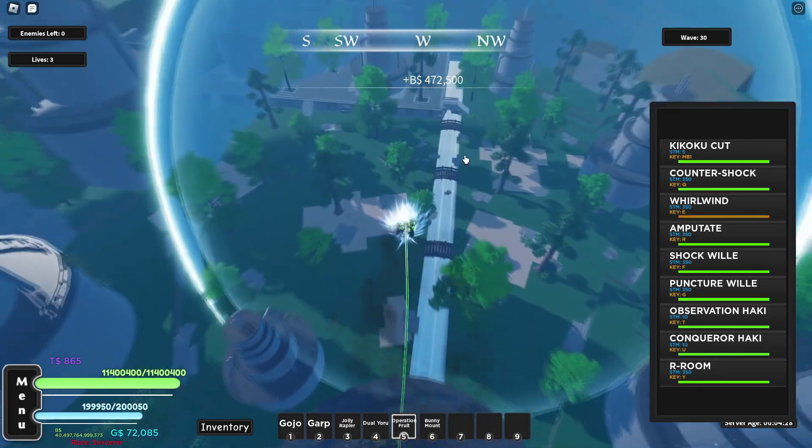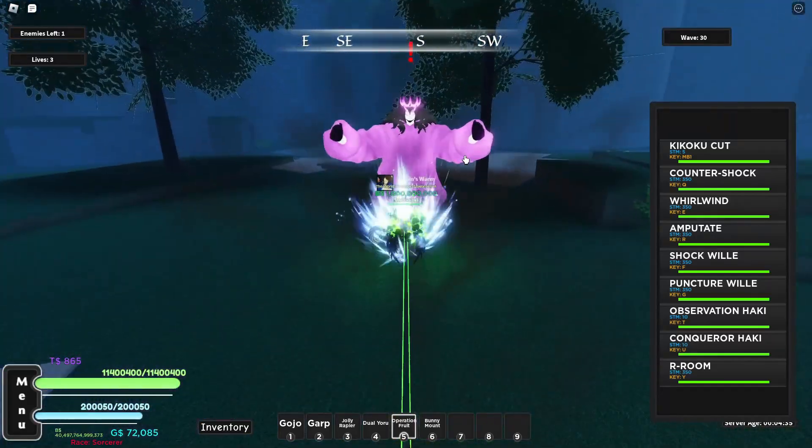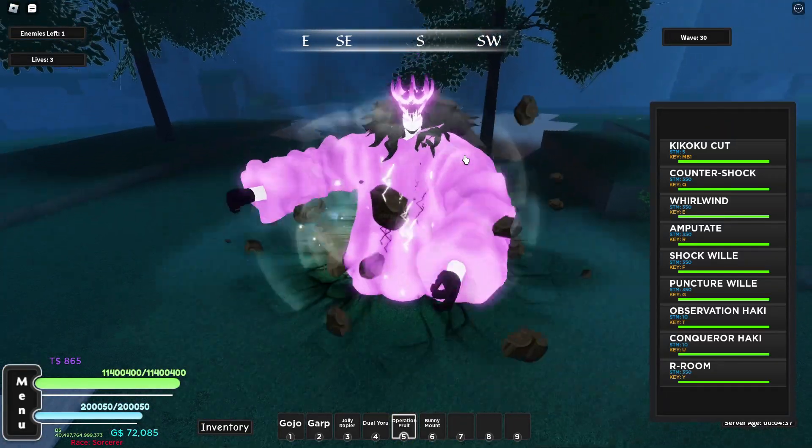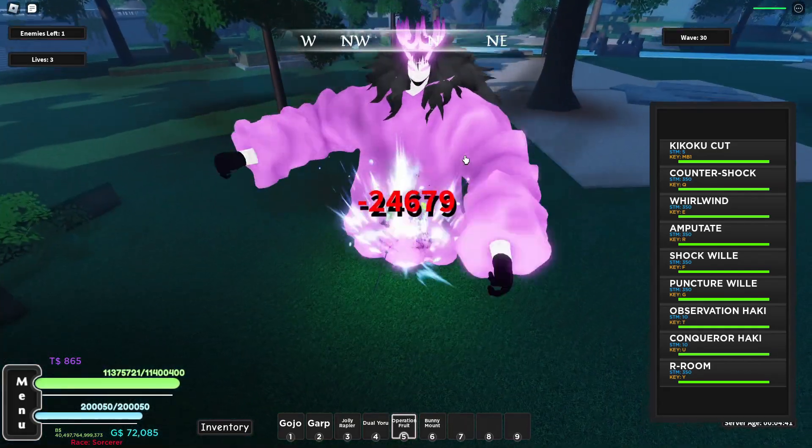Oh, wave 30! Let's go see what Caesar looks like. He's cute but he's so weak — only 24k damage on me.